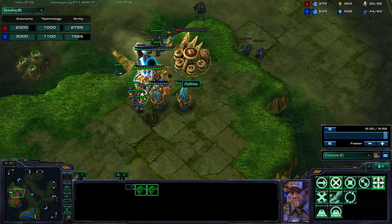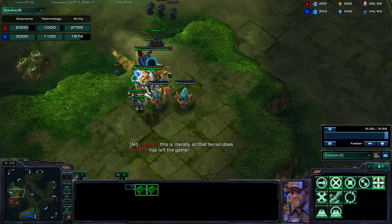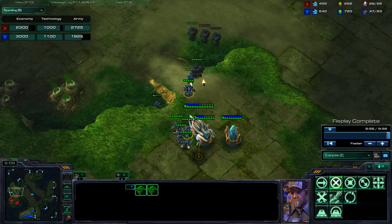All the way up to Diamond League, I used to just do 3-rax pushes because it's not easy to block the ramp with a sentry when you're under pressure, especially when you have a limited number of force fields and you miss one and have to waste another. You can just count on your Protoss opponents missing that force field and it'll pay off, but in Masters League it totally does not pay off.